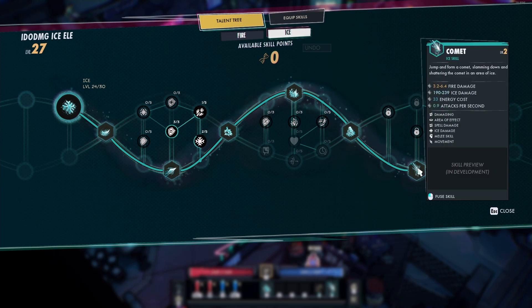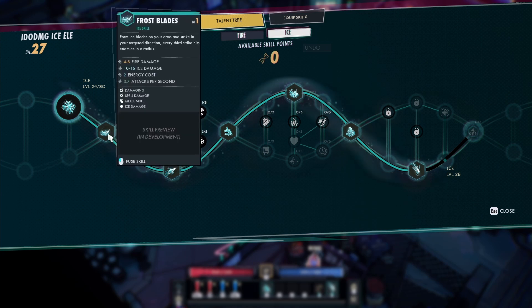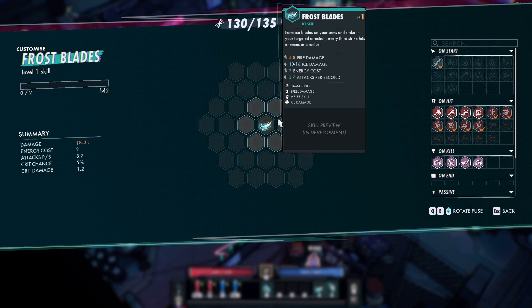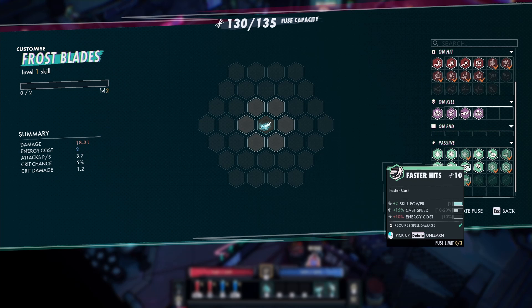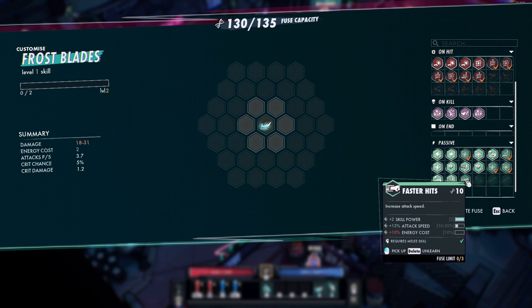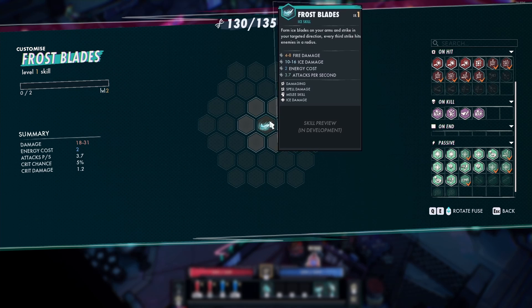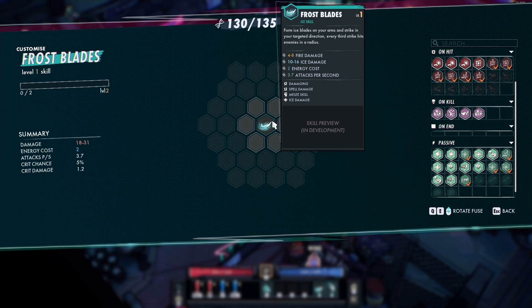The first skill for the ice mastery is Frost Blades. With Frost Blades you'll form ice blades around your arms and strike in the target direction — every third strike will hit in a radius, so very similar to Frenzy over on the combat berserker. This has the tags damaging, spell damage, melee skill, and ice damage. One thing I recently learned: if you're looking for faster hits fuses, there are two different versions — one for cast speed and one for attack. For this one you want to use attack since it is a melee skill, even though it has the spell tag.